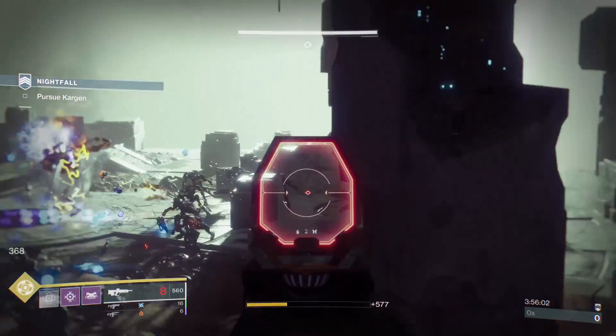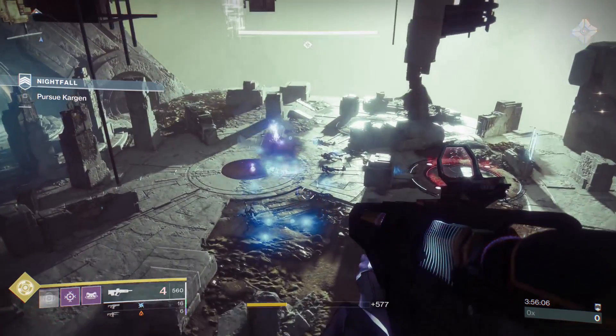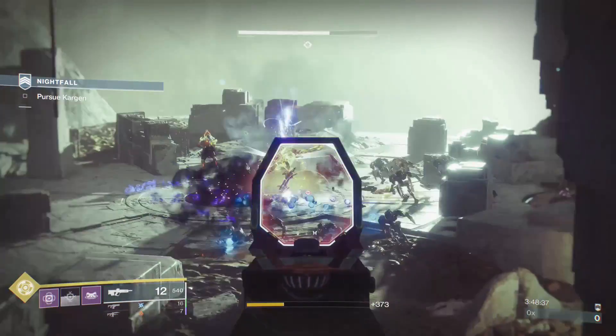Hey guys, you're here for an insane Glimmer and Gunsmith Material Farm. This also works for easy Vex Chassis Components for Ikora's Milestone, Legendary Shards, 2.0 Armor Mods, and Prime Engrams.